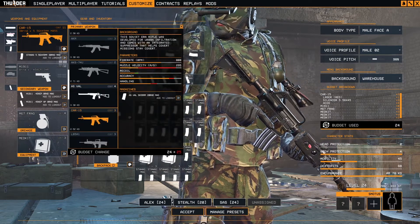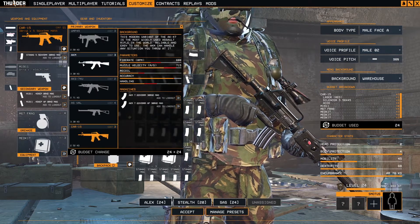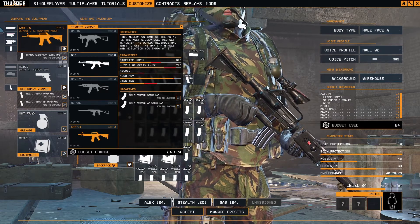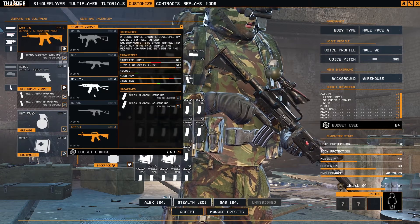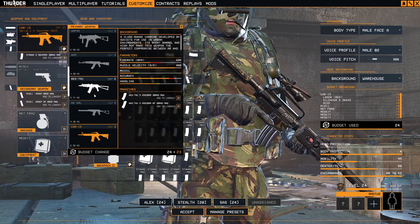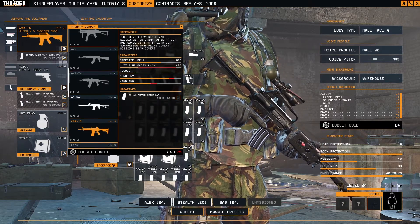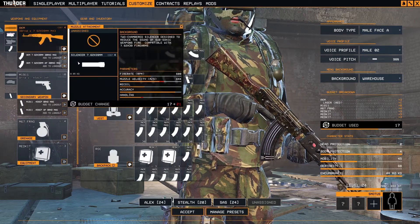We have three options here for the main weapon. The base weapon is the AKM, which is the generic one and is still used today in the Russian Federation army. We also have the AKS-74, which uses NATO 5.45 rounds. I don't know which one to choose, but the default one is the AKM, so let's use the AKM.